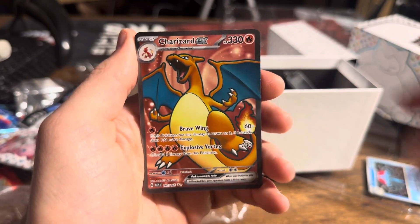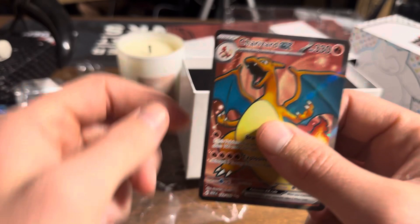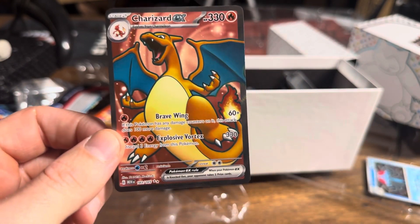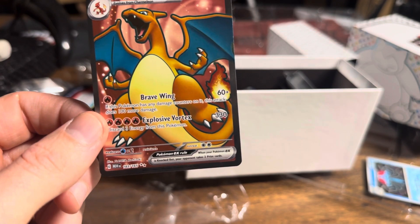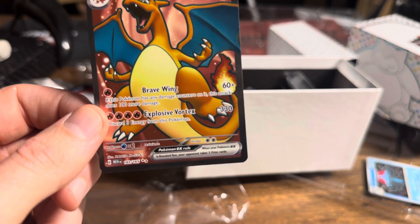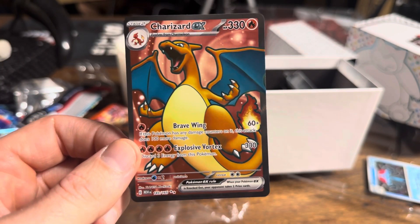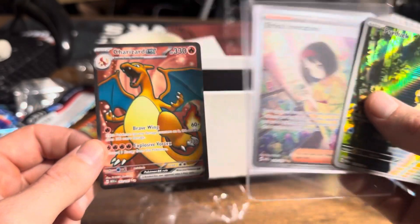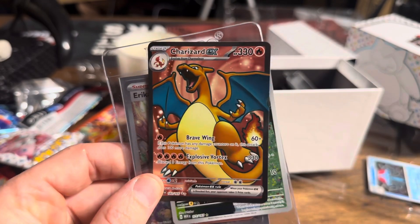Ladies and gentlemen, no fucking way. Another Charizard! Holy. I thought there was no way we'd get a decent pull out of there, but alas, we did. What a great way to end the opening, ladies and gentlemen. Not bad at all. Erica's Invitation, a Charizard, and the promo Charizard as well. We'll see you next time. Bye-bye.